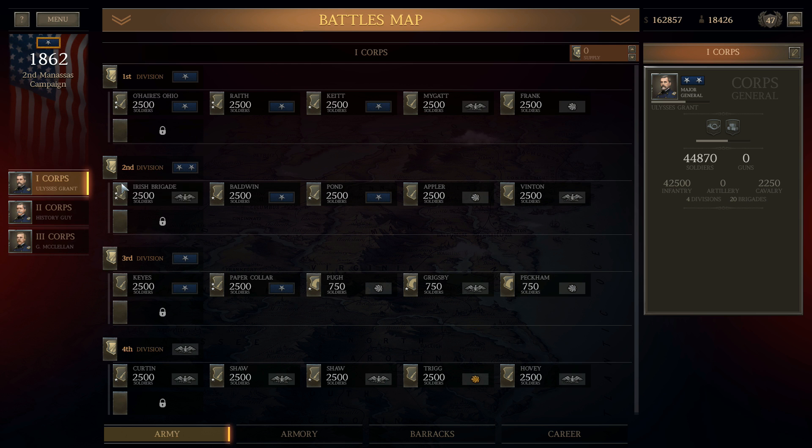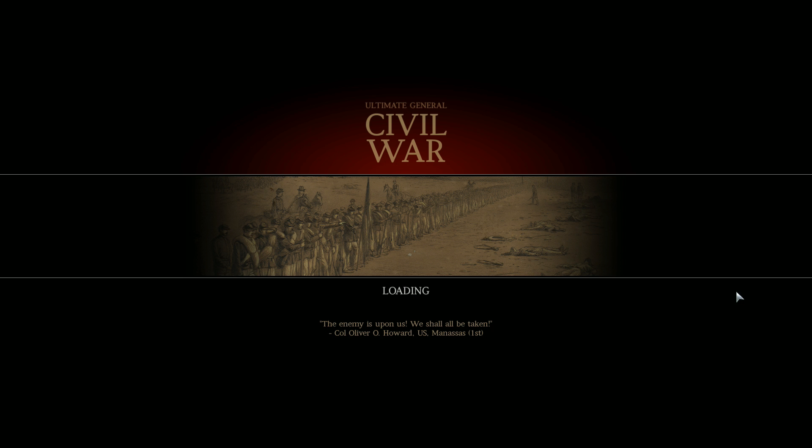We're going to dive into the second battle of Bull Run. You'll notice I've got my first corps and my second corps here. I have 18,000 men in my force pool and a lot of money, and you might be wondering why I'm not using my max amount. Well, there's a reason for that. This is a really easy battle to win, and I don't plan on engaging most of my forces. The fewer troops I put into my army, the fewer he's going to have on his side because of the scaling. I've loaded up this first corps with all infantry brigades except for three cavalry brigades, and that's all I'm going to need to win this battle.